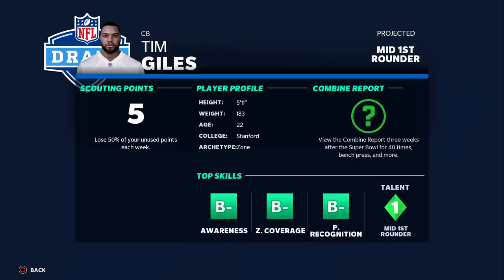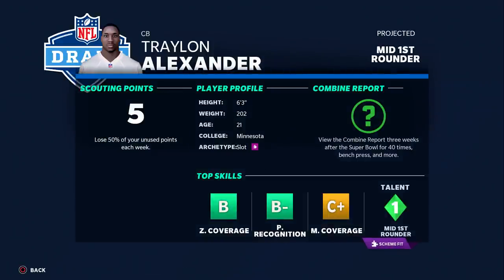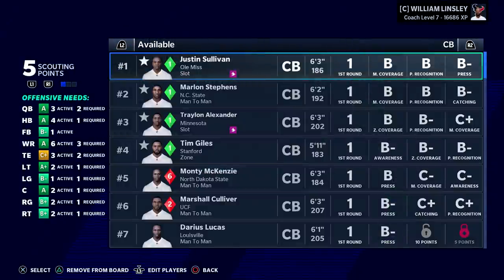Here you have Tim Giles — awareness, zone, play rec. He might only be the fourth best corner in the class. We have Traylon Alexander, Marlon Stevens late one, and Justin Sullivan — he's the early projected player, so he's going top five.